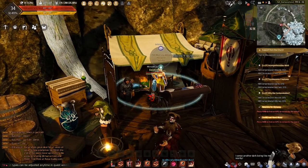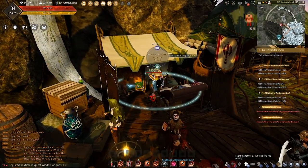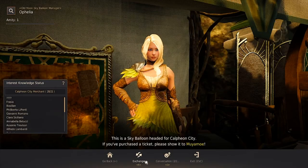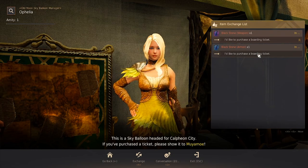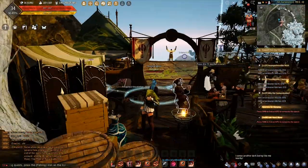Here's the Old Moon Sky Balloon Manager. All you have to do is talk to her and either exchange one of your black stones for armor or your black stones for weapon to get one of the boarding tickets. Then from there you're going to speak to her assistant to exchange that ticket for the ride.